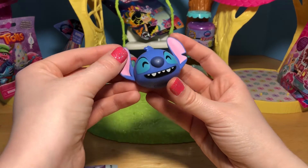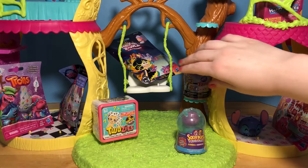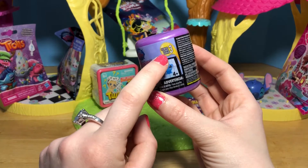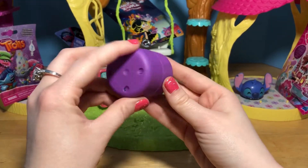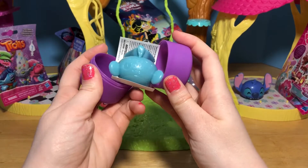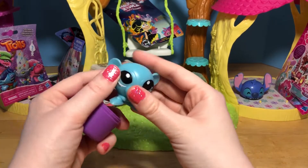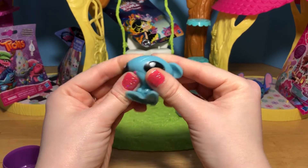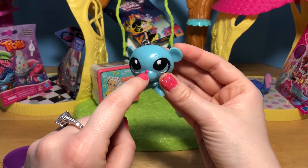He's got these big ears and he's got a huge smile on his face! Let's open up another Fashem! This is the Littlest Pet Shop Fashems from Series 3! I love this purple! This one's blue - it's a little blue monkey! And this one is definitely squishy! You can see the water inside - super squishy little monkey! And I love its bright little pink nose!